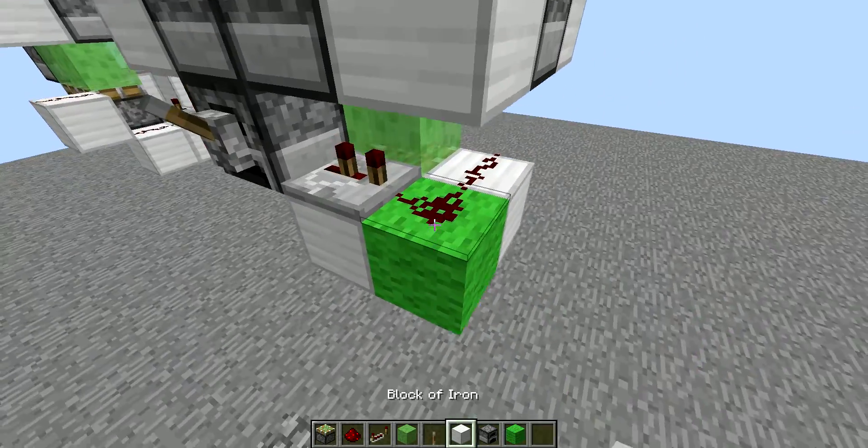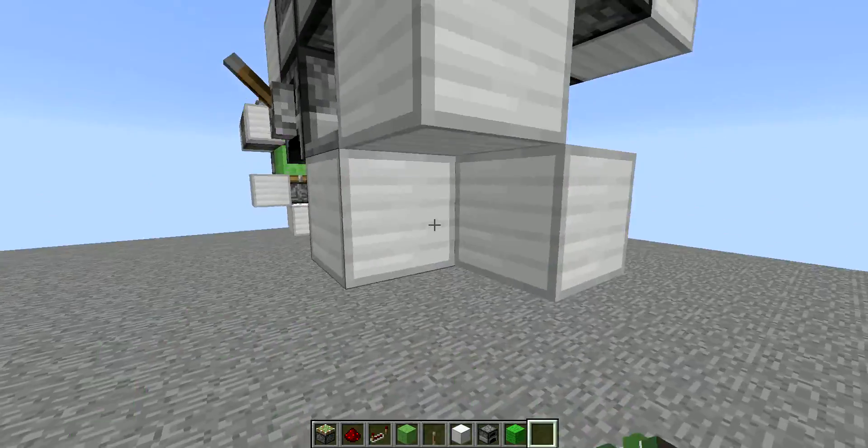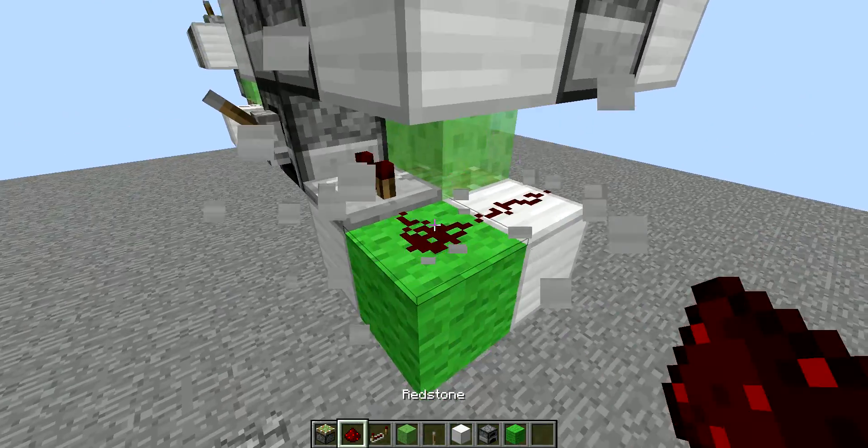So where the green wool is, you can replace that with an iron block like so, but I just did it for ease of viewing.